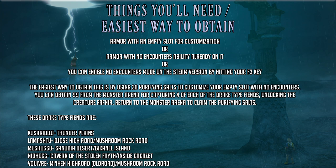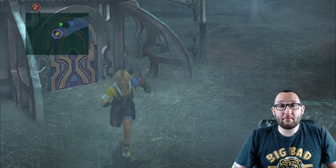For those without the Steam version, the easiest way to obtain No Encounters is by using 30 Purifying Salts to customize your empty slot. You can obtain 99 of them from the Monster Arena by capturing four of each Drake-type fiend and unlocking the creature Fafnir. The Drake-type fiends are — apologies if I butcher these — Kusuriku and Thunderplains Lamashtu on the Djose Highroad and Mushroom Rock Road, Mushussu in the Sanubia Desert or Bikanel Island, Nighthawk in Cavern of the Stolen Faith or Inside Gagazet, and Vouivre on the Highroad, Old Road, or Mushroom Rock Road.